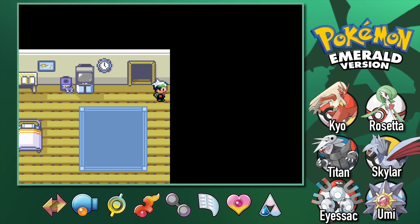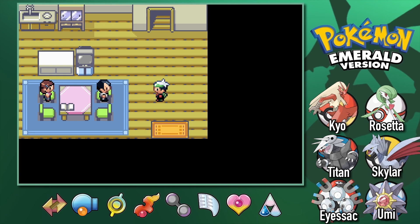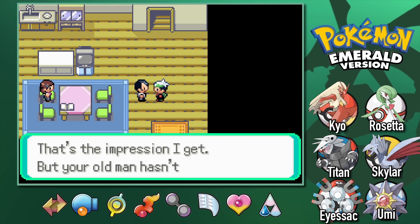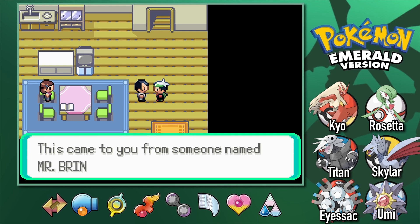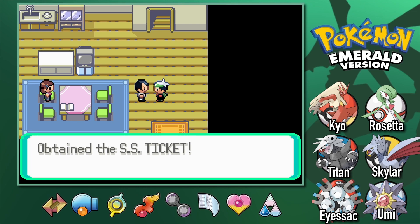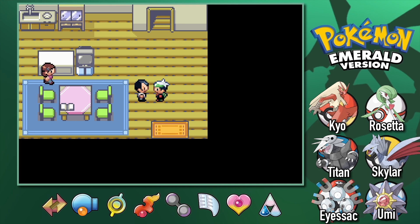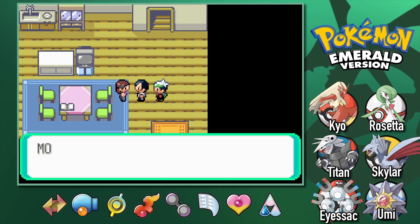Right when you start the post game, we have to go downstairs. Hey it's Jason, it's been a while since I saw you, but you look stronger somehow. That's the impression I get, but your old man hasn't given up yet. Oh yes, I have something for you. This came to you from someone named Mr. Briney. We got the SS Ticket from Mr. Briney. And the ticket for a ferry — if I recall, there are ferry ports in Slateport and Lilycove, so we can finally use the ferry in the post game. I better get back to Petalburg Gym.